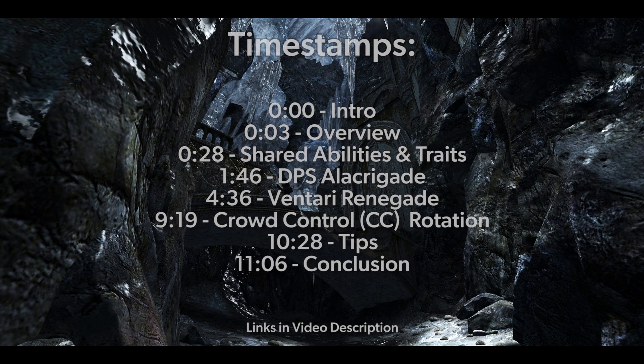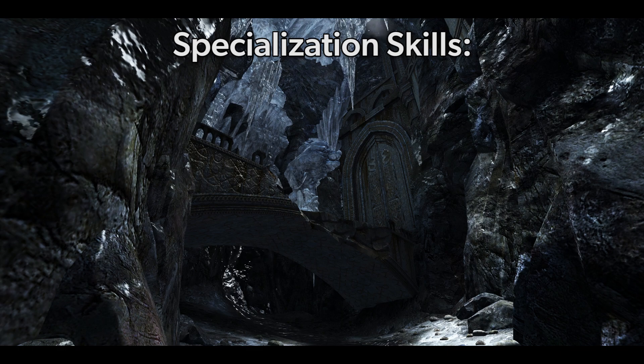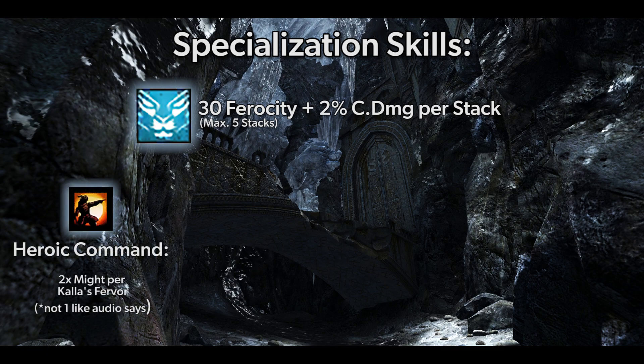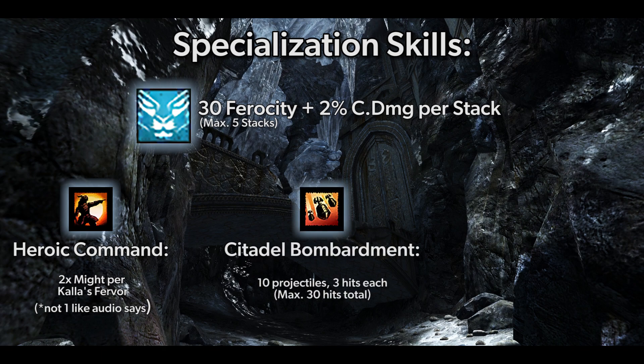Let's get started. The Renegade trait line will give you three new F abilities, as well as a new class boon called Kalla's Fervor. Kalla's Fervor grants 30 Ferocity and 2% Condition damage per stack. Your F2 Heroic Command grants 1 Might per Kalla's Fervor. Your F3 ability Citadel Bombardment sends out 10 projectiles, dealing damage and applying burning, hitting up to 3 enemies per missile.